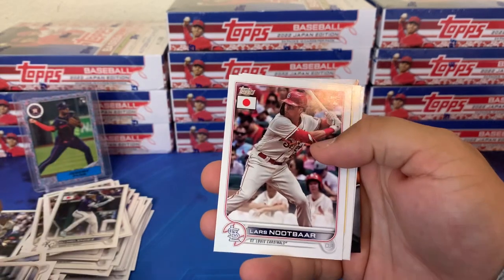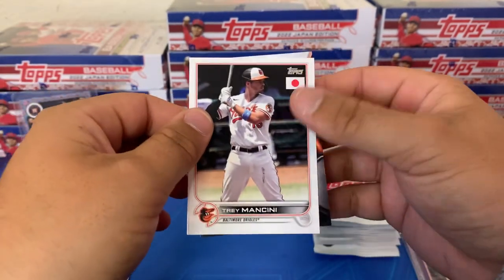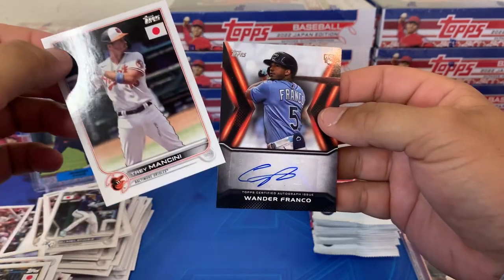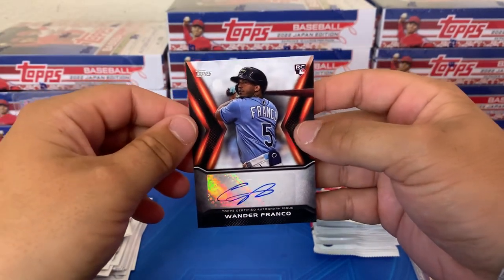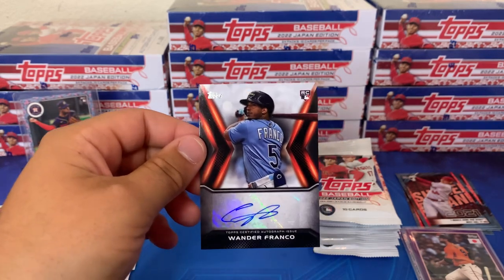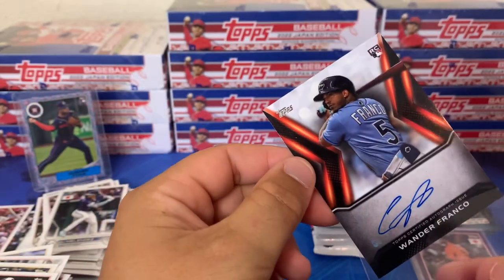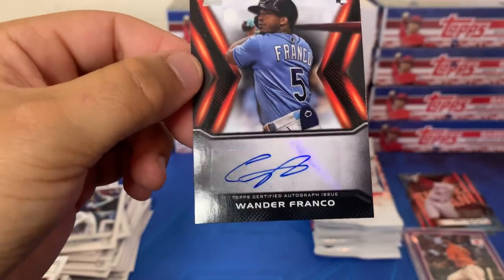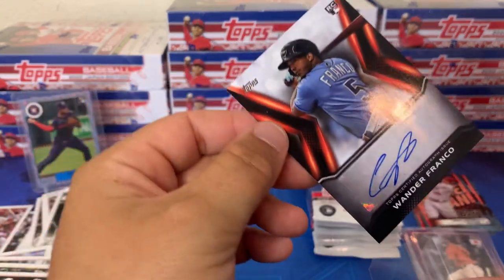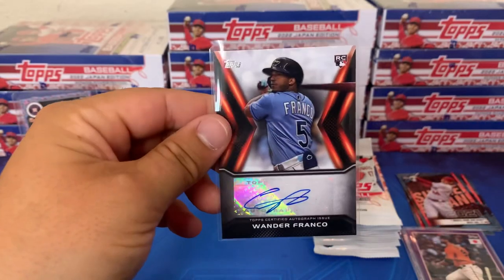Ke'Bryan Hayes and looks like we're gonna have an auto — I think it's a rookie. It's a Ray... let's go baby. Oh baby, we just pulled a Wander auto out of our first box! Wow. The condition seems to be okay — a little surface issues but that might just be on the card. We have a Wander auto in the first box and it's not going to be numbered, but that is a big hit right off the jump.